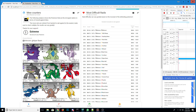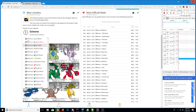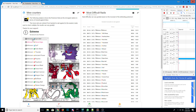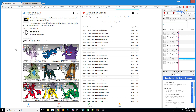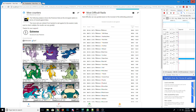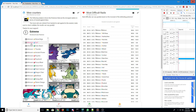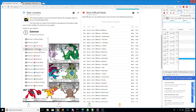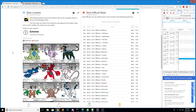Hyper Beam. Stone Edge. Gyro Ball — because no one knows what Gyro Ball even does; Kyogre is good against Gyro Ball. And we have Surf. Solar Beam.